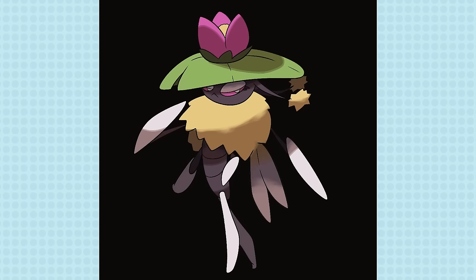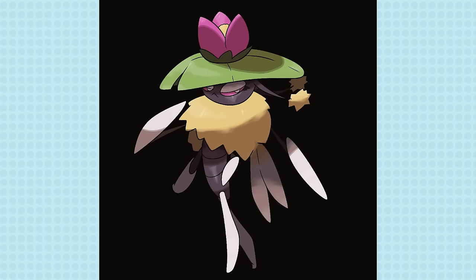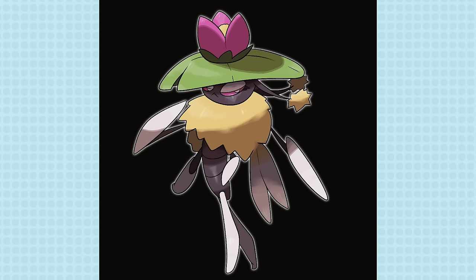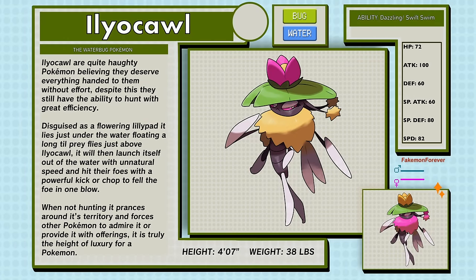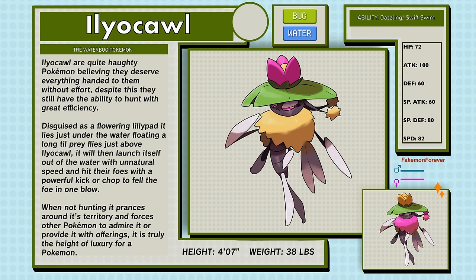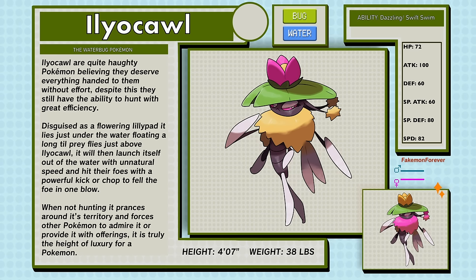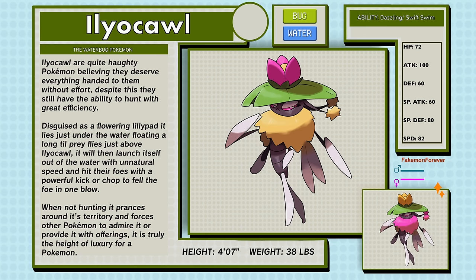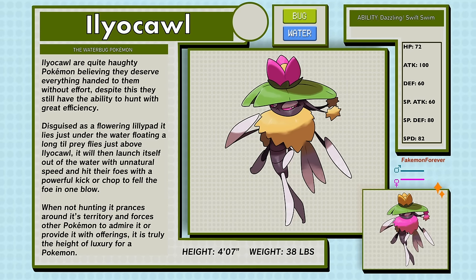The name Illyacore comes from the scientific name for water bugs as well as 'illy' — you know how the kids used to say it — as well as 'shawl,' a type of clothing. Illyacore, the Water Bug Pokemon, is Bug and Water type. Illyacore are quite haughty Pokemon, believing they deserve everything handed to them without effort. Despite this, they still have the ability to hunt with great efficiency. Disguised as a flowering lily pad, it lies just under the water, floating along until prey flies just above Illyacore. It will then launch itself out of the water with unnatural speed and hit its foes with a powerful kick or chop to fell them in one blow. When not hunting, it prances around its territory and forces other Pokemon to admire it or provide offerings. Illyacore have the abilities Dazzling and Swift Swim.